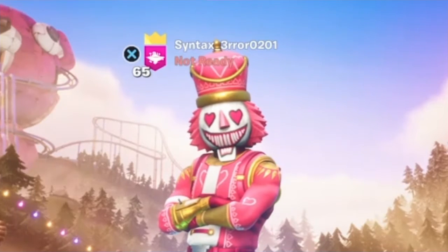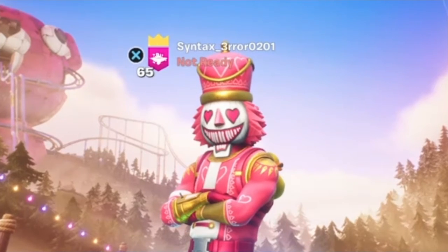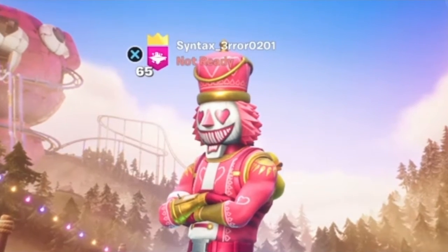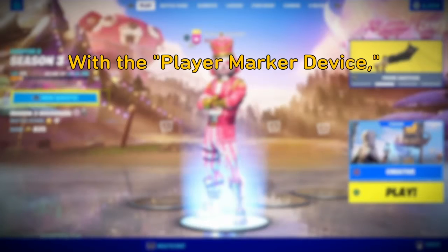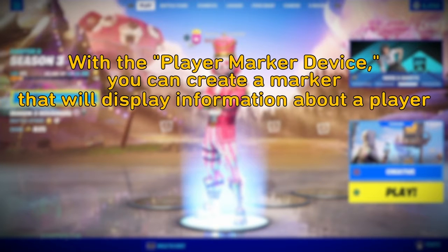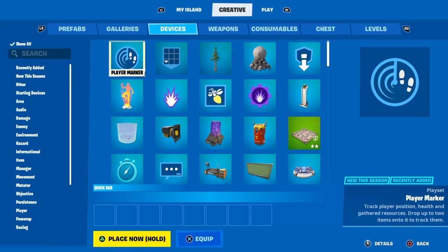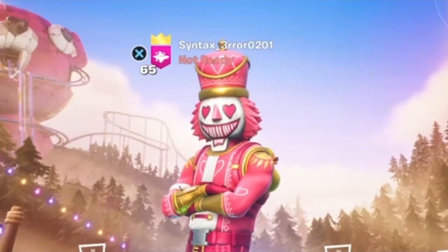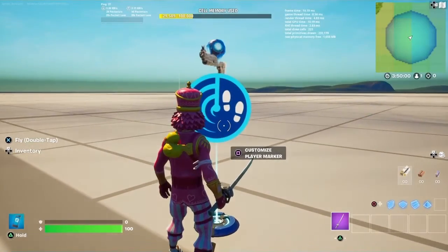I want to direct your attention to the newest device they just added — that is the Player Marker. Part of me wants to act like I know everything there is to know about the Player Marker, but I simply do not, so I'm just going to read what they have in the patch notes. It says: with the Player Marker device, you can create a marker that displays information about a player on their nameplate — specifically their health, shield, resources, and how far away they are on the island. To simplify, it's a way to display information about whatever players this specific marker is associated with, and you can also drop items into it and send signals according to how many of the item the player either does or does not have.